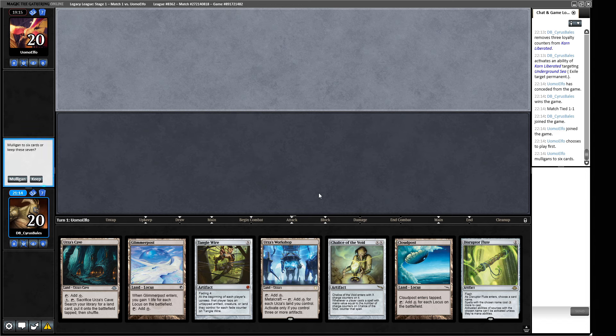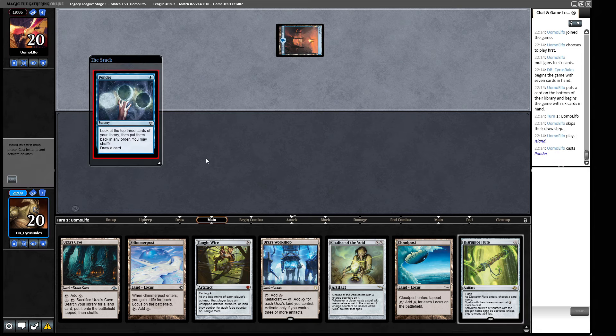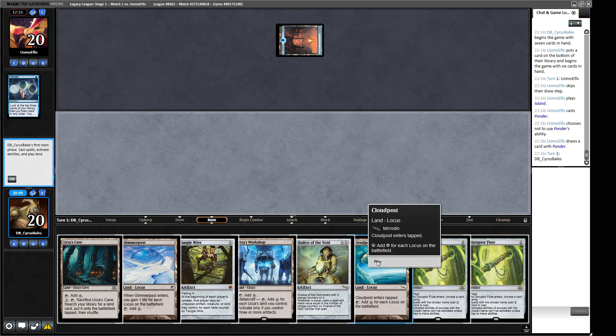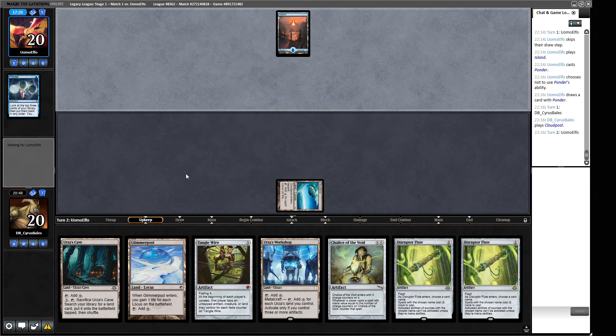We have a little bit of fast mana — we can do Disruptor Flute into Tangle Wire. Apparently the opponent hasn't seen the Tangle Wire yet, so that might get them if they do a pass-the-turn line. But if they just win on turn one, then we lose — that's just the nature of this matchup. We're not getting won on turn one; it's a Ponder rather than Personal Tutor, so getting hit on turn two is slightly less likely. We're probably spending quite a time resolving this Ponder. They did not shuffle off their Ponder — we're going to play a Cloud Post. We have three mana so we can play a Disruptor Flute around a Daze.